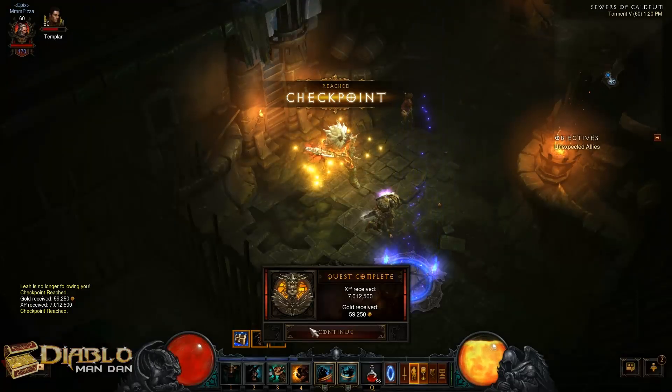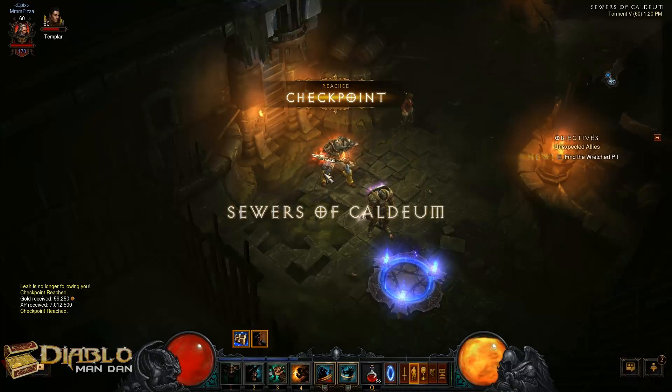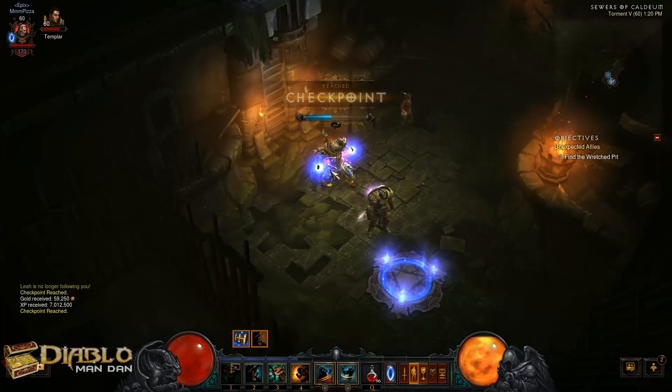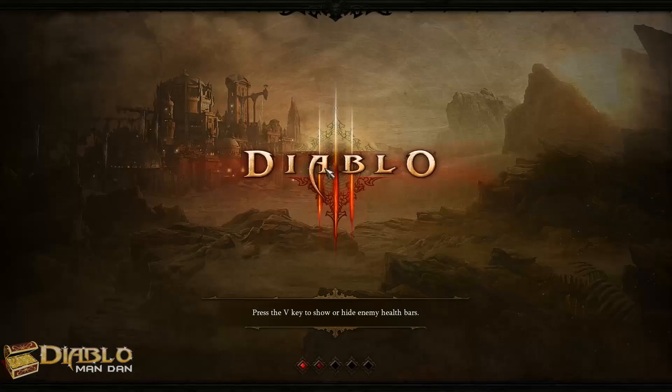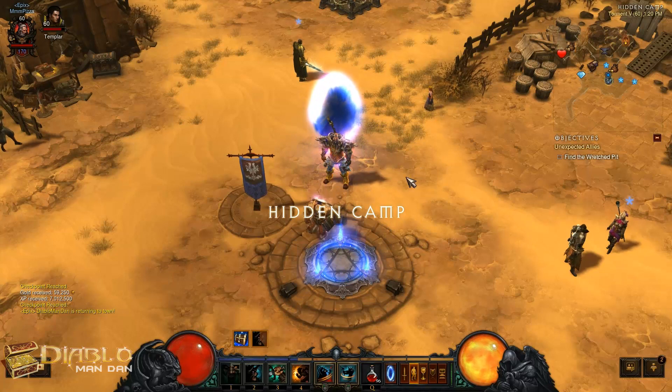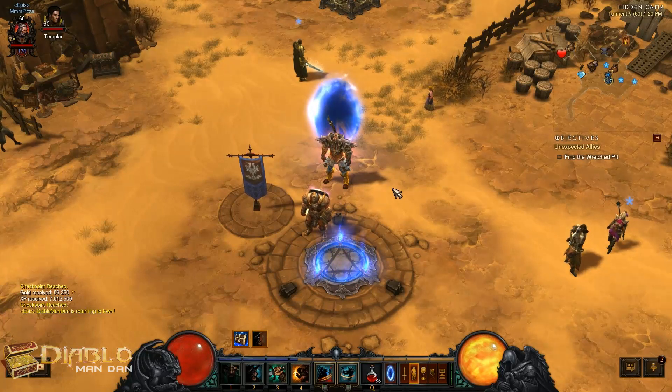Go down into the sewers — quest complete: seven million experience and 59,000 gold, and that seems to happen pretty much every time. Head back to town and definitely leave the game. Then you have to go back to the game settings and re-pick the Royal Audience quest again.